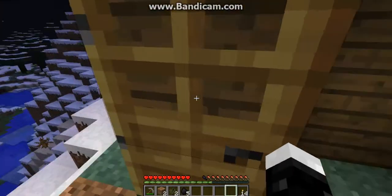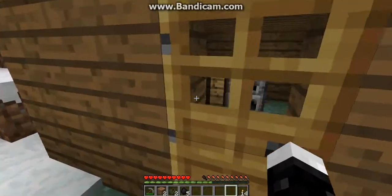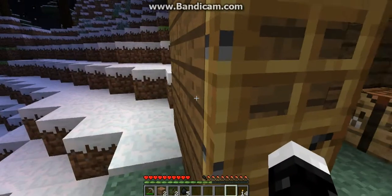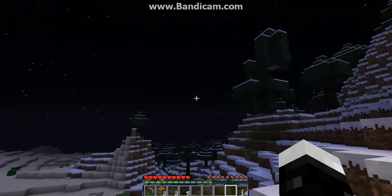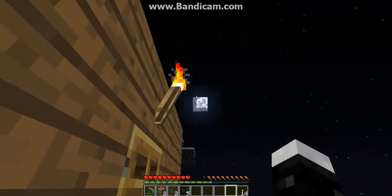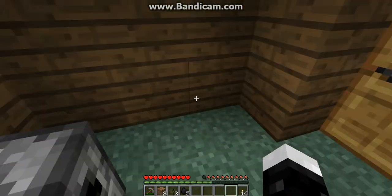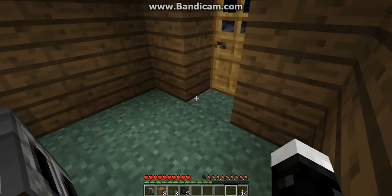Anyways, we have a door on. Right-click to open it, right-click to close — obviously like a normal door. As you can see, it's getting dark. The moon is coming up, the stars are coming out. And we can just go back in the hut, because we are ready now.